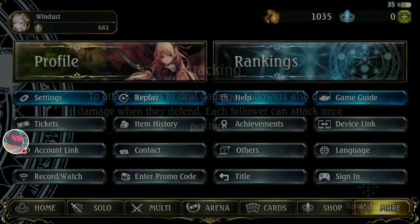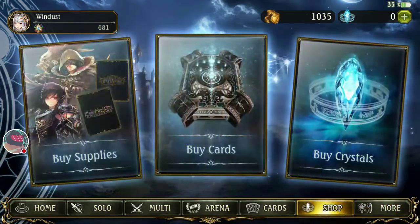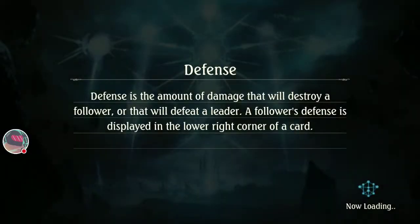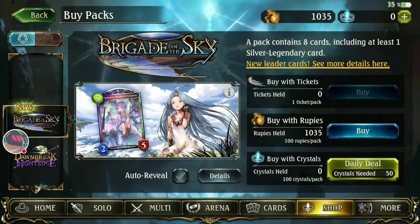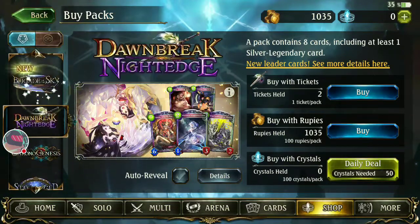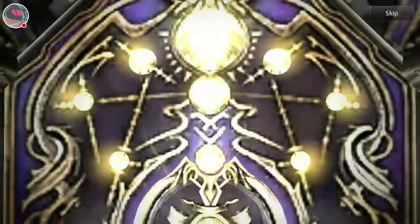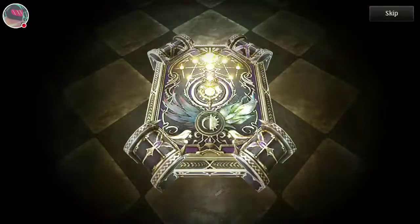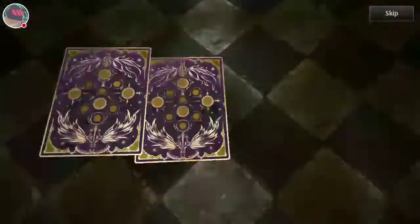Let's open some packs, guys — let's hope I get a legendary! Let's go to the shop and buy packs. Let's see what I got — oh yeah, no legendary, bye, next pack. What hidden gems are in here?